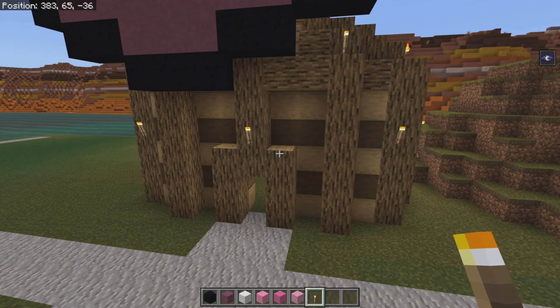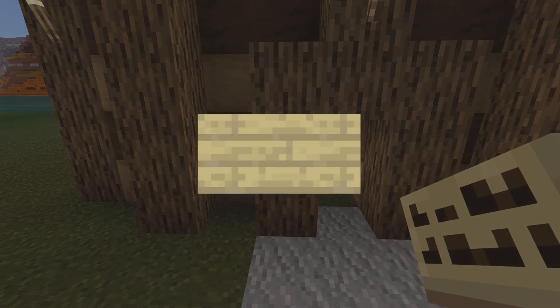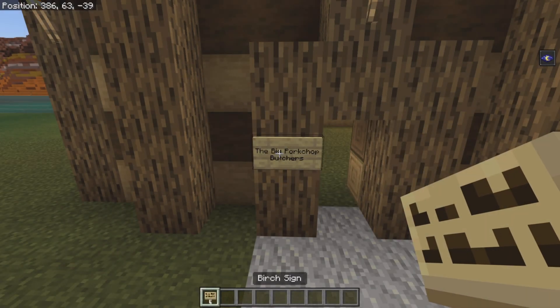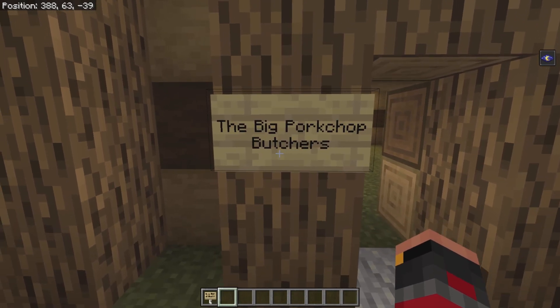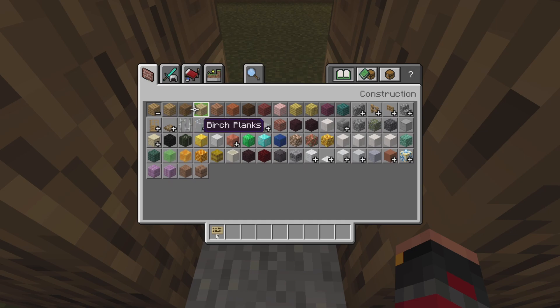The next thing we need to do: there is a sign on this building. It's a birch sign and it's going to go right to the left of the door. It is going to say 'The Big Pork Chop Butchers' on the second and third lines, all capitalised. And then for the little door, there's going to be a birch plank under the door, and it's going to be a birch door.